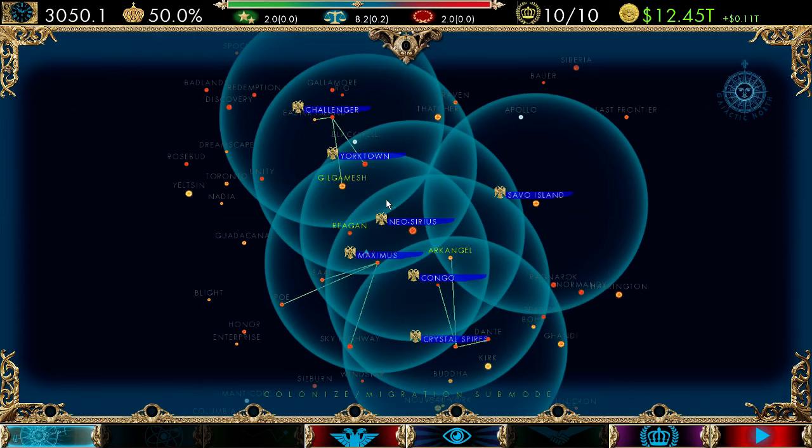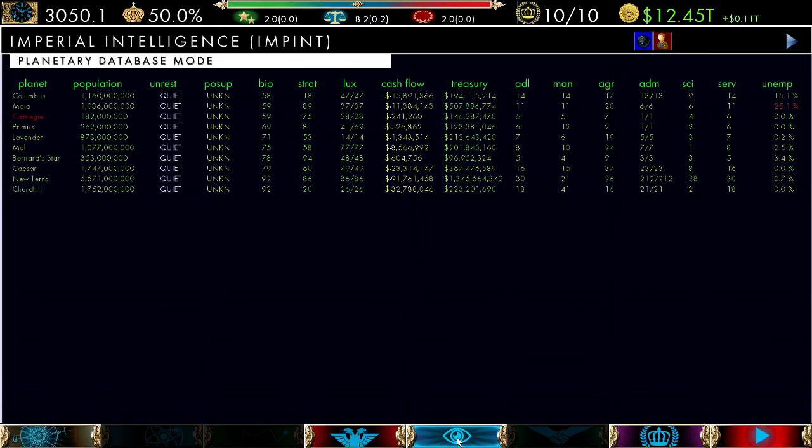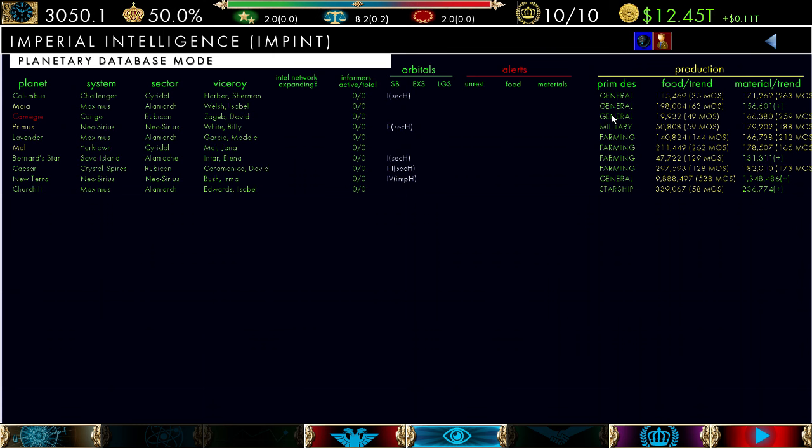Going back to mission mode, the first thing I do when I look at a new game is look at my planets. We go to the intelligence button and again I've made a few changes to get some action going early. We can see that Maya has a fairly high unemployment rate of 25%, and Columbus has a 15% unemployment rate. Carnegie is also in red, meaning their maximum development level has been reached so they can't really grow anymore. Also all my planets are losing at least a small amount of money — nothing that's going to cause bankruptcy immediately, but something to consider.